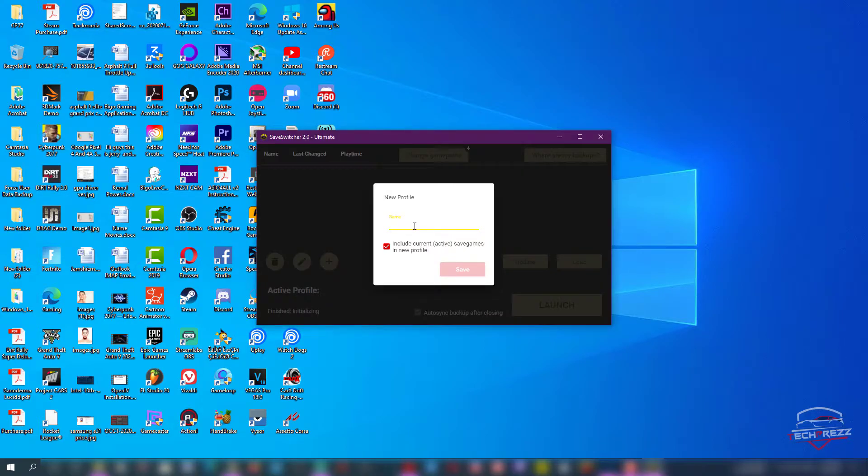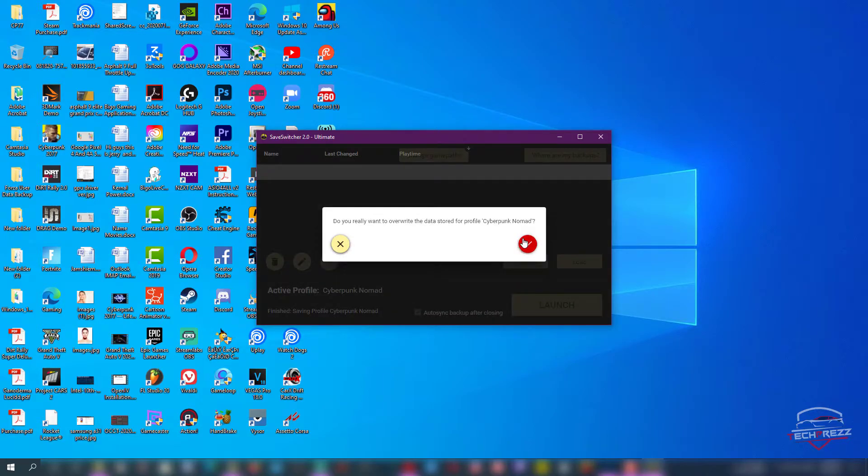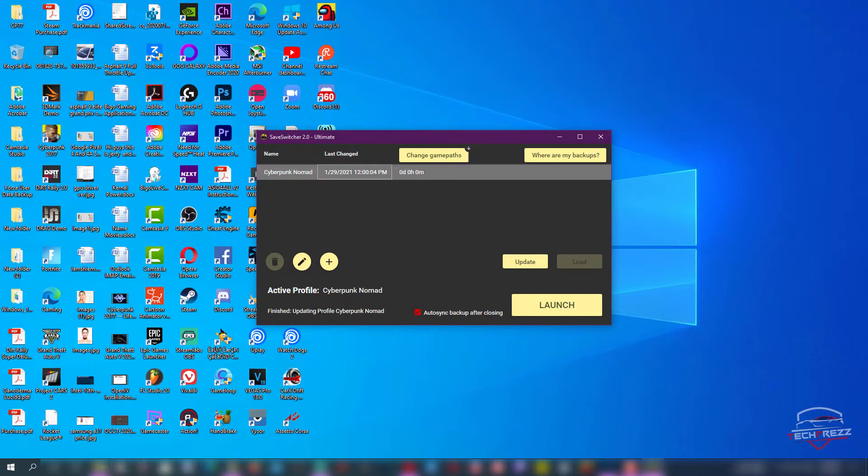I'm going to create a first profile completely based on my current progress. You need to tick the checkbox 'Include Current Active Save Games in New Profile,' then name it — I'll call it 'Cyberpunk Nomad.' Click Save. Now I've created my first profile. Then click Update — it'll sync all the progress from the main Cyberpunk save folder to the Save Switcher folder.